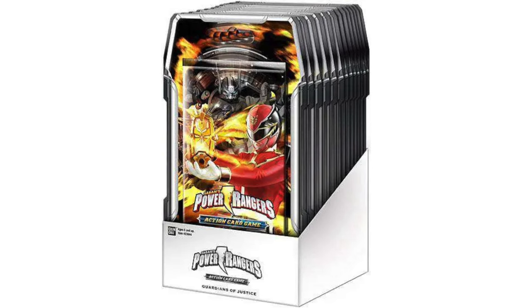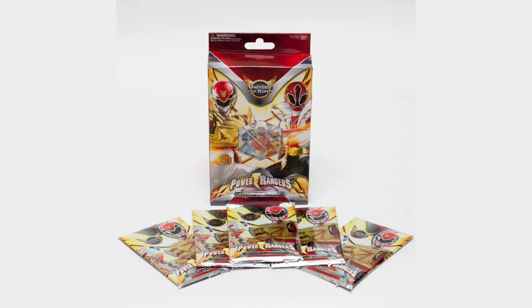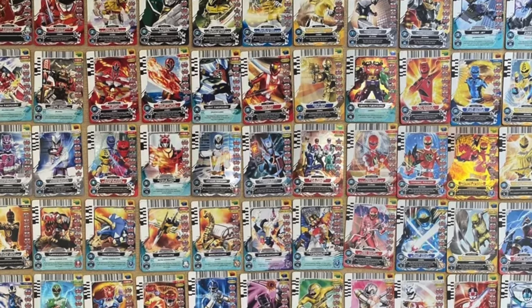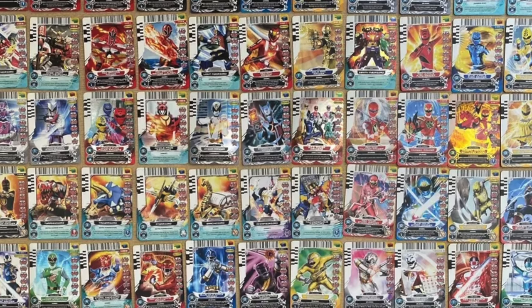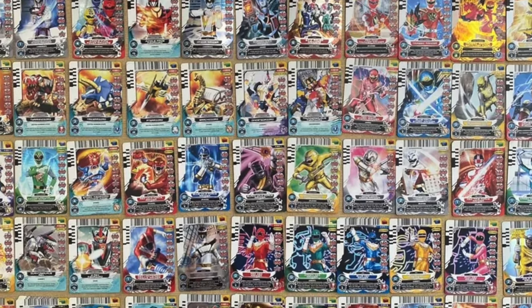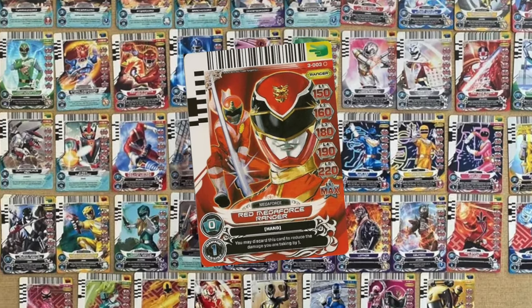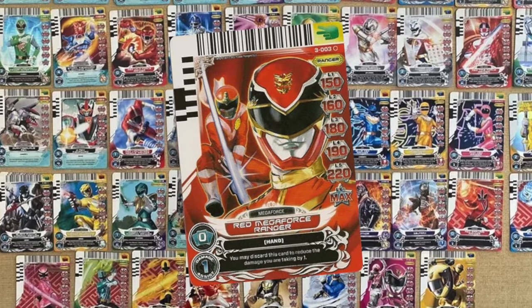Series 2 of the action card game, Guardians of Justice, introduced In Space, Lightspeed Rescue, Ninja Storm, SPD, and Mystic Force options for seasons, as well as some of the first support cards to be released for the line. Series 3 released with another version of the starter deck and the manual for version 2.0 of the card game. This series introduced Zeo, In Space, Lost Galaxy, Time Force, Dino Thunder, and Jungle Fury to the game, as well as cards from Megaforce's Ultra mode. Notable cards from this series included ones that featured Sentai-only members from GoRanger and SunVulcan on the card art as an easter egg for fans.